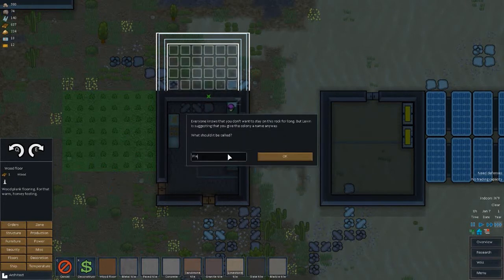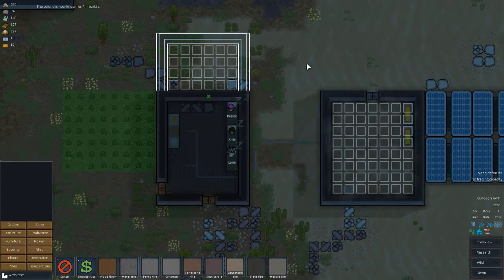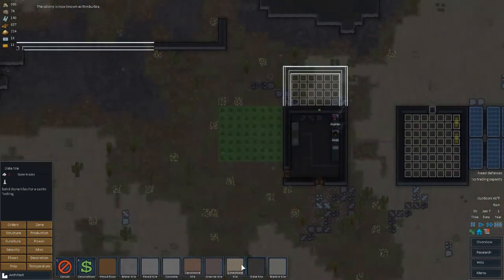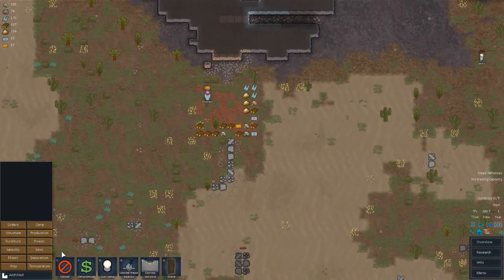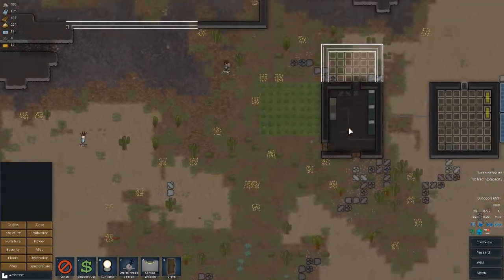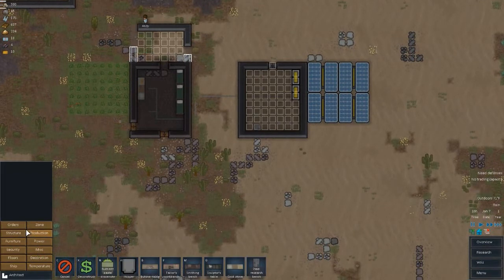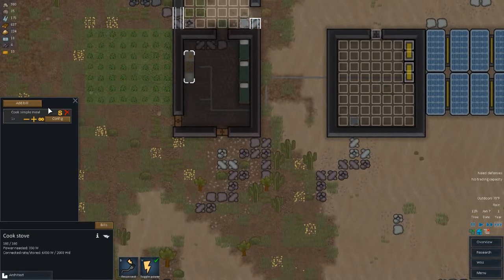Let's go ahead and get some wood flooring in there. Now we need to name our town — how about Rimberbia? Yes. We have no trading capacity yet. Still need a few more things. I'll get a comms console placed so we have some trading capacity. Then let's get our cook stove set up — bills, add bill, simple meal, cook that forever.